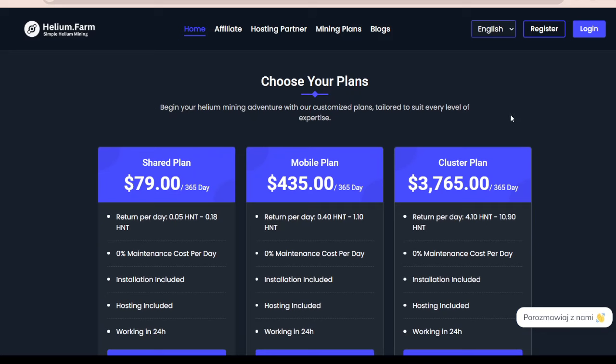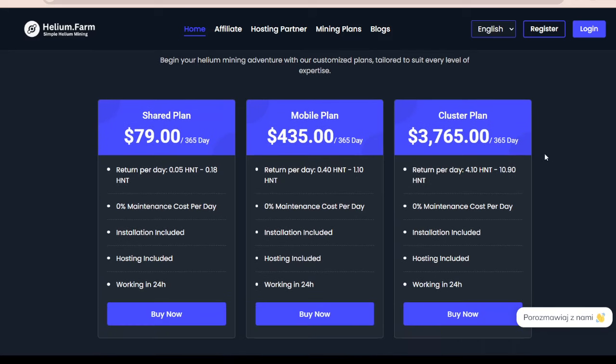You can begin your Helium Mining adventure with a customized plan tailored to suit every level of expertise. Starting with the shared plan for just $80 per year — that's a whole year plan — and you get between 0.05 and 0.18 HNT daily, with 0% maintenance cost per day. Installation is included, hosting is included, and it's working 24 hours. And with the mobile plan, you get 0.4 to 1.1 HNT for a $435 per year plan.